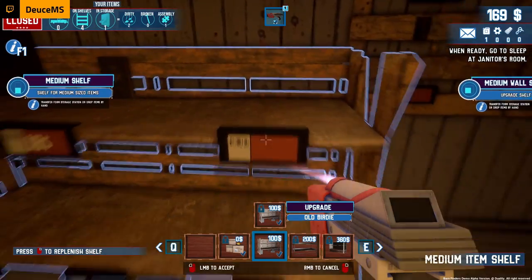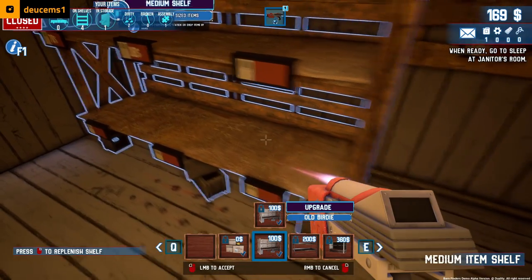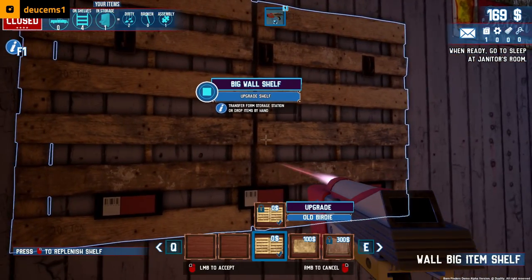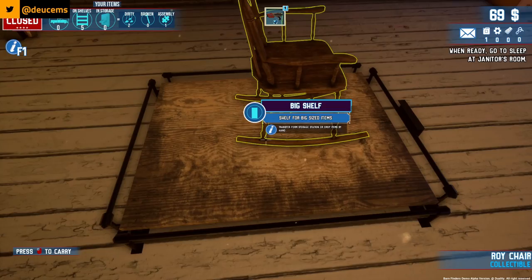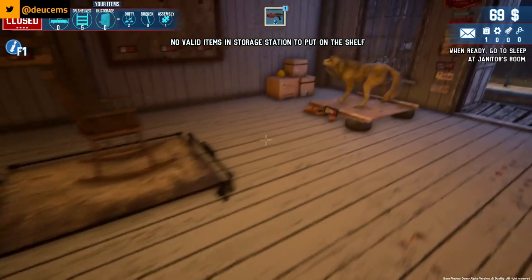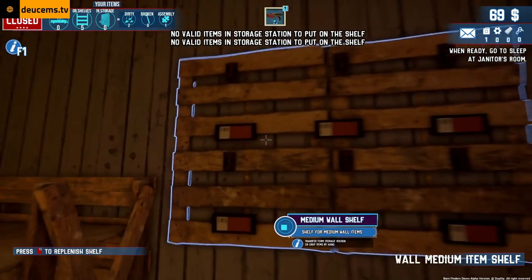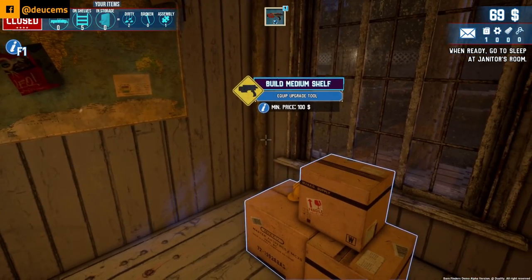We're not spending money on that right now, no sirree bob. I only got 169 dollars left. Let's buy this upgrade here and then we're done with the gun. We can right-click on that to store — no valid items. I bet we need to upgrade again. It's okay though — we managed to get three items on there. Let's see if we can hang something. No valid items. How do we pass time? Should have built a medium shelf back here.